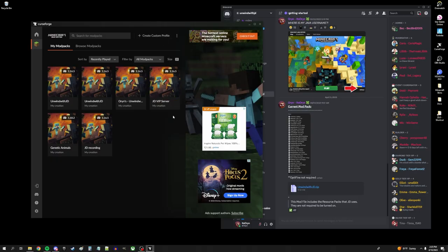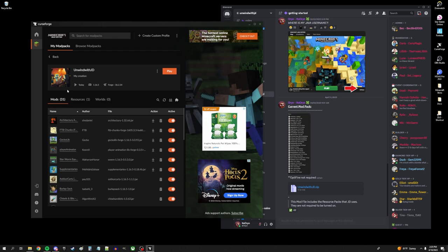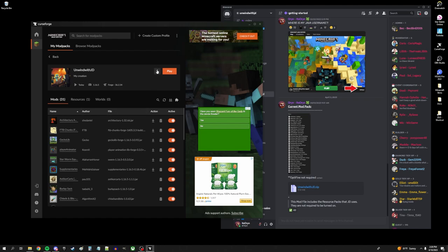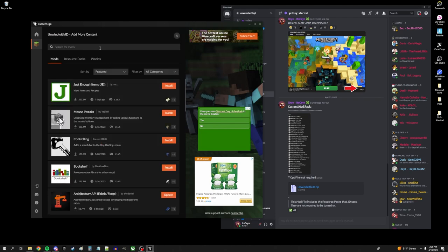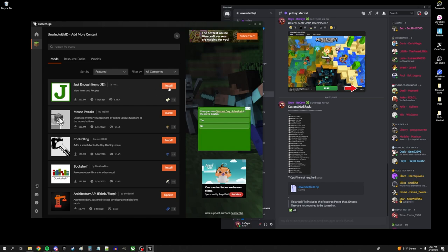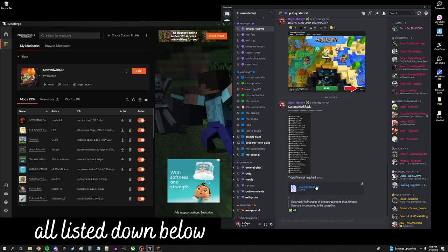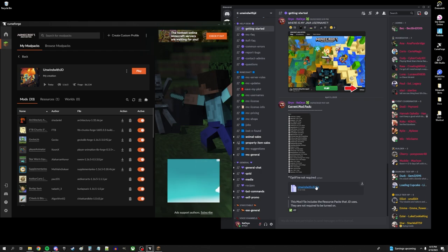Now that we have our profile exported and ready to go, we should be able to hit Play and launch. Before I do that — and you can skip this part if you're not interested — I do have some mods I recommend getting to help you in the game. One of them is called Just Enough Items, and that will help you unlock every single crafting recipe, which will help a lot since you're in survival mode. It's really easy to add: just go to Add More Content, find Just Enough Items — it's right on top since it's pretty popular — and click Install. Also, this zip file does have my resource packs. You don't have to turn them on, but I think they make the game look absolutely beautiful.